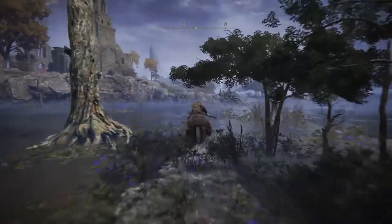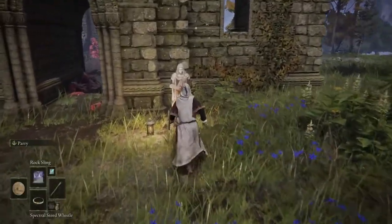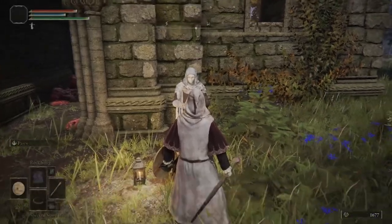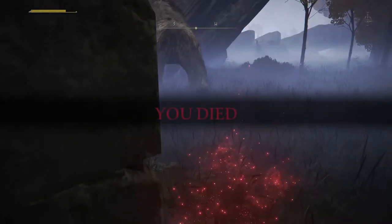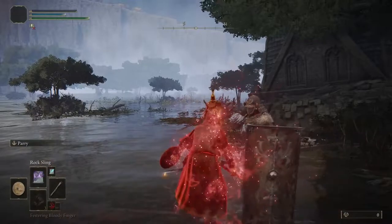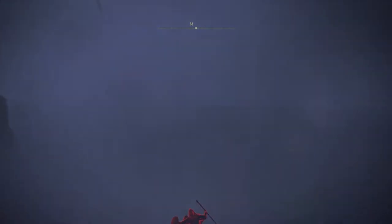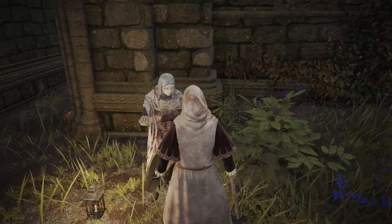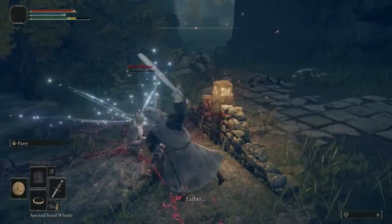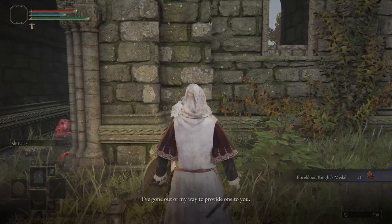You can find Varre at the Rose Church. Exhaust his dialogue and grab your Festering Bloody Fingers. To complete his quest, all you need to do is invade three people's worlds — don't worry, you don't have to win. After three invasions, talk to him again and you will receive the Lord of Blood's Favour. Soak this in some Maiden's Blood — the quickest source is Irina. Return to Varre and he'll reward you with a medallion that takes you straight to Moghwyn Palace.